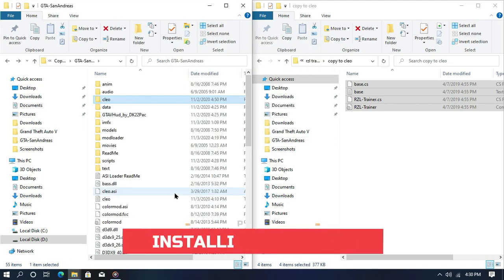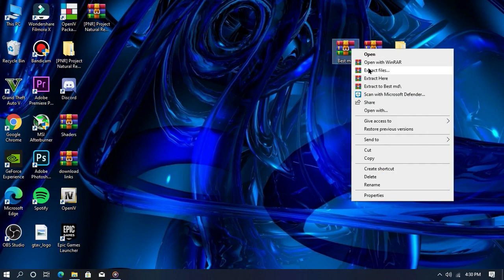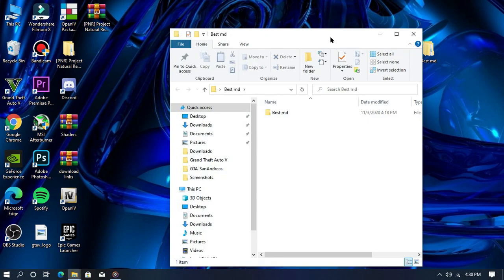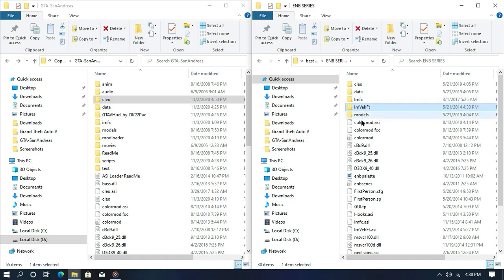I will show you all the controls, so please watch this video till the end. Now we are going to install our main mod. Right-click on the main mod file and click on extract files. Once the file is extracted, open the extracted files and then open your game directory. Open the main ENB series folder and copy all this content into your game directory — I'll show you every step.